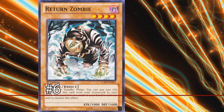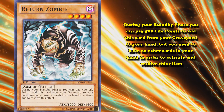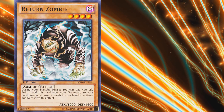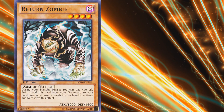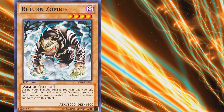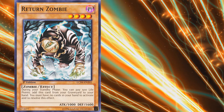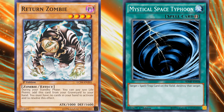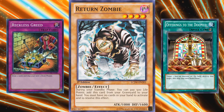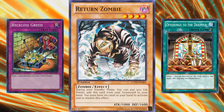Number 6: Returning Zombie. This card has the effect where, during your standby phase, you can pay 500 life points to add this card from your graveyard to your hand — but you need to have no cards in your hand to activate it. At first glance this seems useful, but the standby phase happens directly after drawing a card, so 99% of the time you would have just drawn and not be able to use the effect. Unless you're running quick-play spell cards you use immediately, or cards that let you skip your draw phase like Reckless Greed or Offerings to the Doom — in those cases you can use it, but in almost all others you can't. So its effect is basically useless.